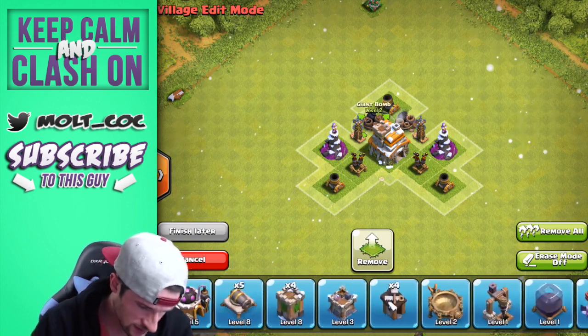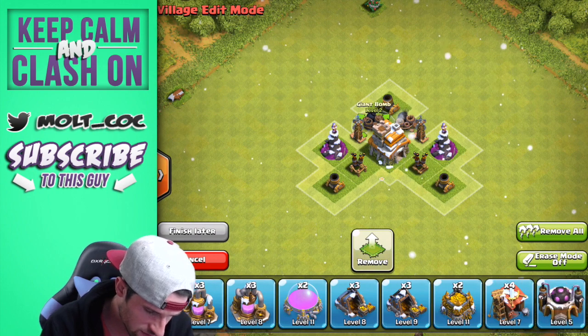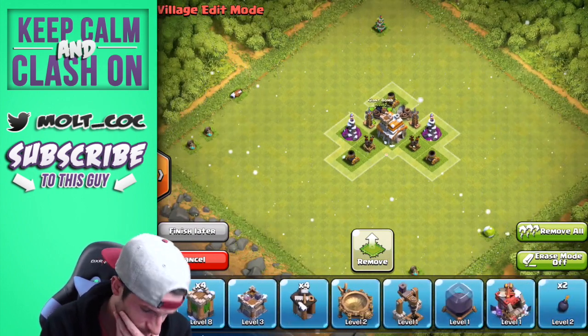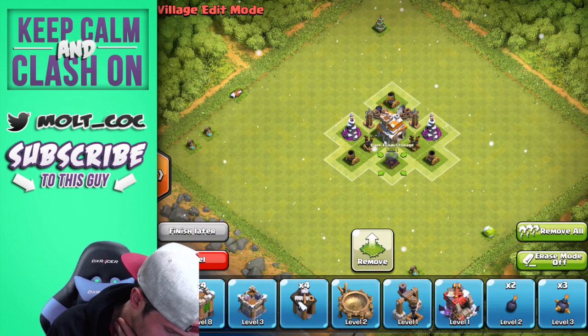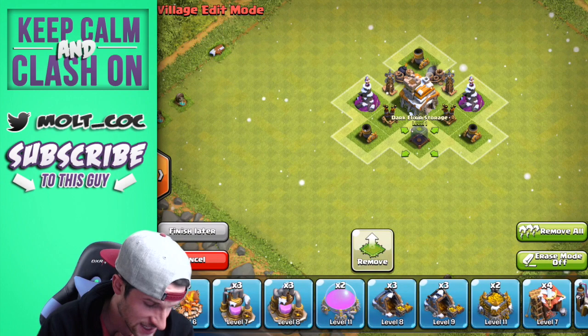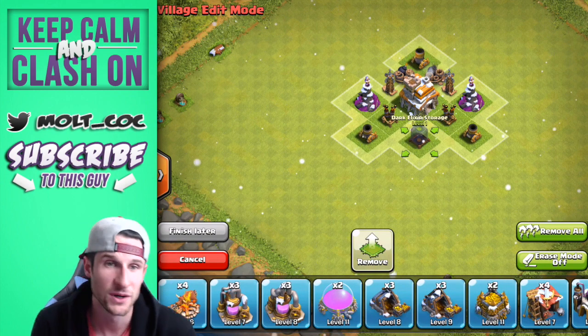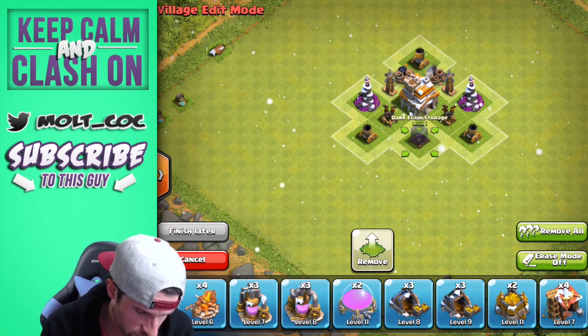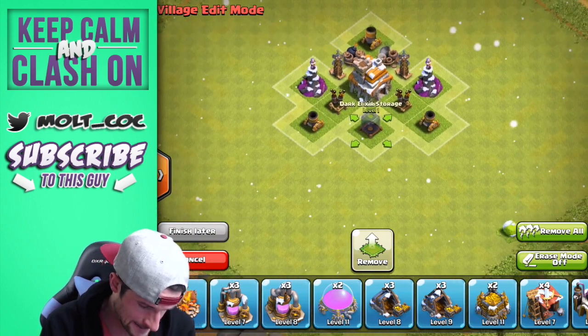We have our Mortars in — we're good there. We want to protect some of our elixir, and we definitely want to protect our Dark Elixir because sadly we don't have a King yet. We're going to need a King very very soon, so hopefully we can work on that and get one for the push.